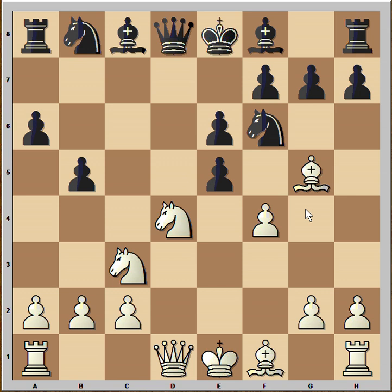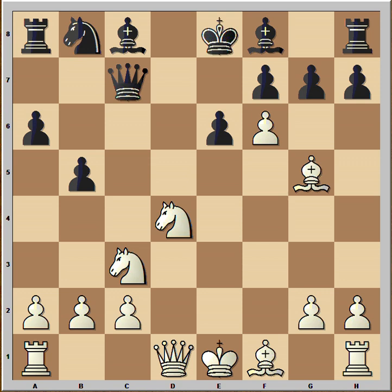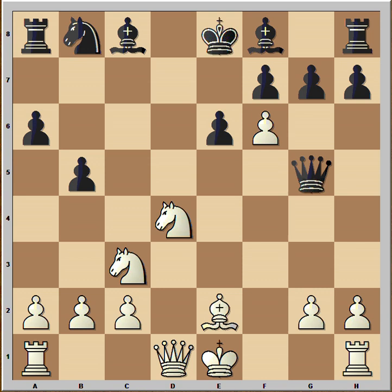Pawn takes pawn, pawn takes pawn, knight still can't move, but black found this very good move: queen to c7. And if pawn takes knight, then queen to e5 check, and after, for example, bishop to e2, queen takes on g5, and black is doing well.